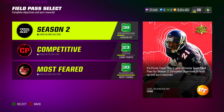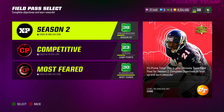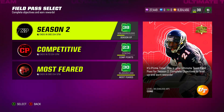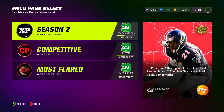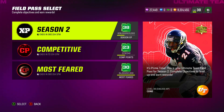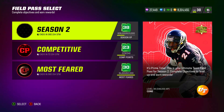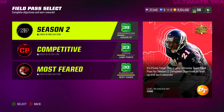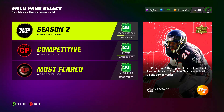To reiterate: look at all your objectives, see what you need to complete, and keep those objectives in mind as you're grinding. For instance, if you still need 500 rushing yards, focus more on rushing as you play. That's how you start playing the game smartly and level up faster.